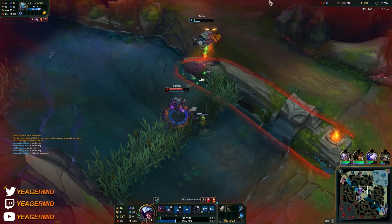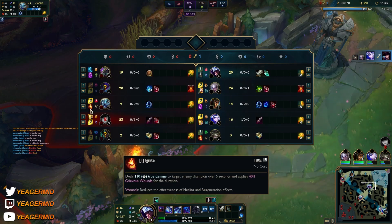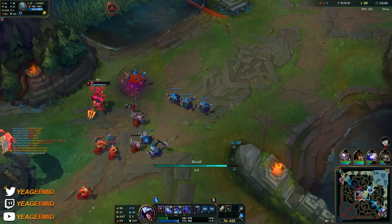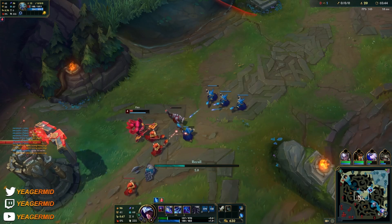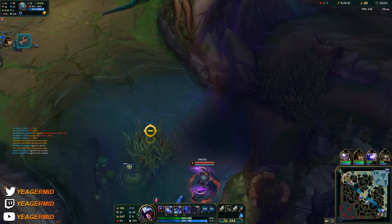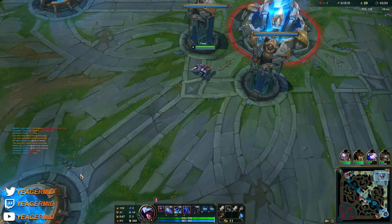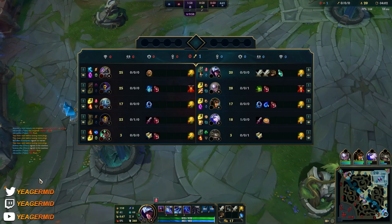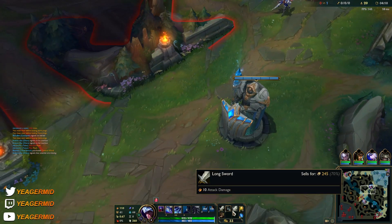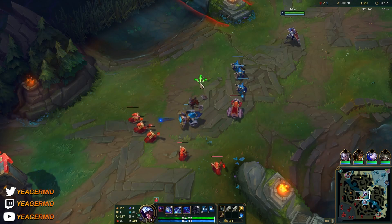He actually survived — I think he was on like 1 HP. Fizz is a lot better at picking up low HP kills than Talon is, so he can always chase and kill me. No flash on the Kha'Zix, no flash on Fizz. So this trade was worth it even though it still sucks a bit that I did not get the kill. The wave is in a good spot — they should just let it push.